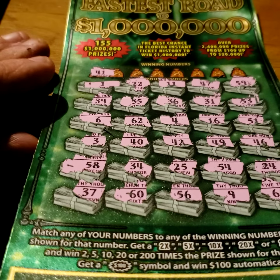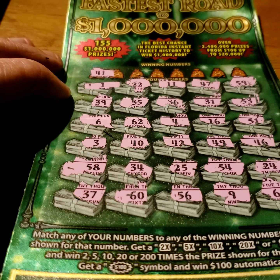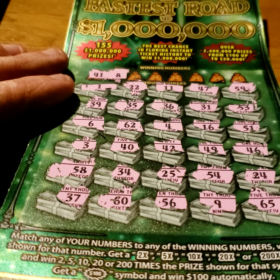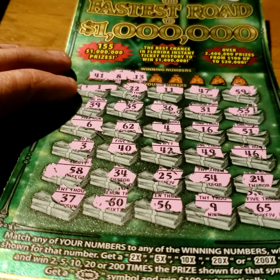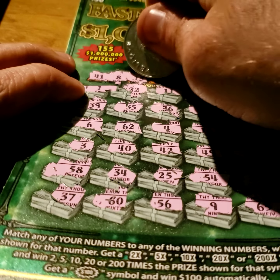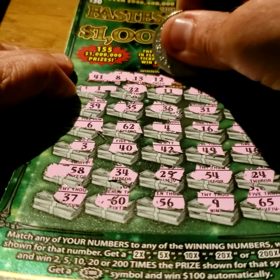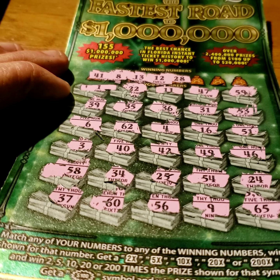No symbols, so I've got to go by numbers. Got 41 — no 41. 8 — do not see an 8. Lucky 13, will it pay off? Do not see a 13. 12 — I've got a 1 but I don't see a 12. I have yet to win on this ticket. 28 — no 28. 17 — no 17. Got 21, and got a 22, one off. Don't see a 21. Lastly, 7 — no 7.